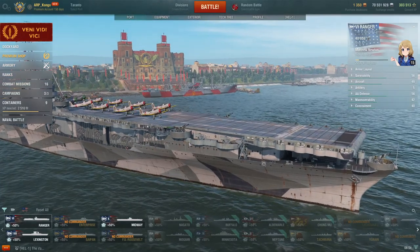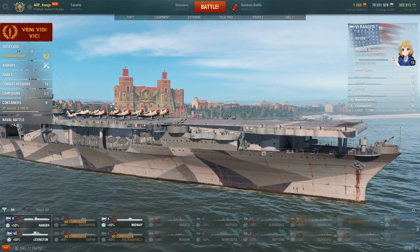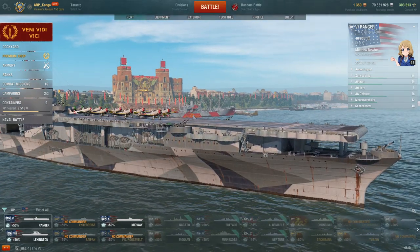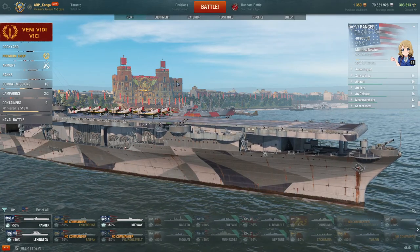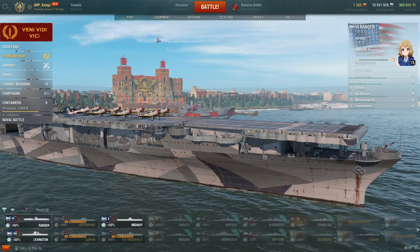Howdy folks, Kongo here back with another episode of Simple Guides. Today we will be talking about the American tech tree carriers. In the first episode, we'll be talking about the Ranger, the tier 6 American carrier. We'll be going over upgrades, equipment, commander skills, signals, and then we'll take it into a game and show you how I would play it.